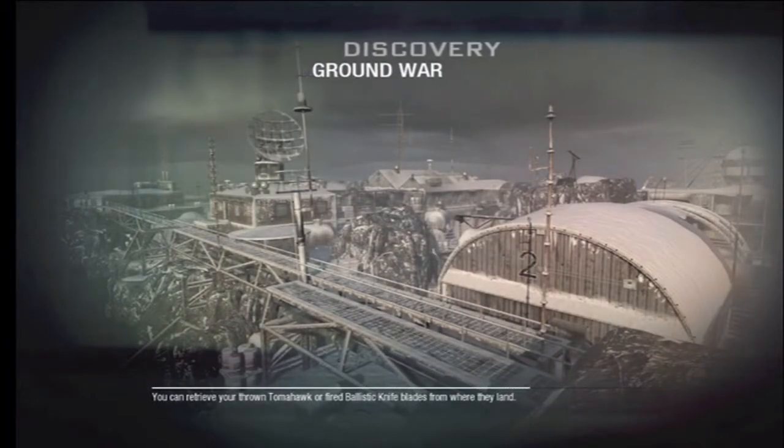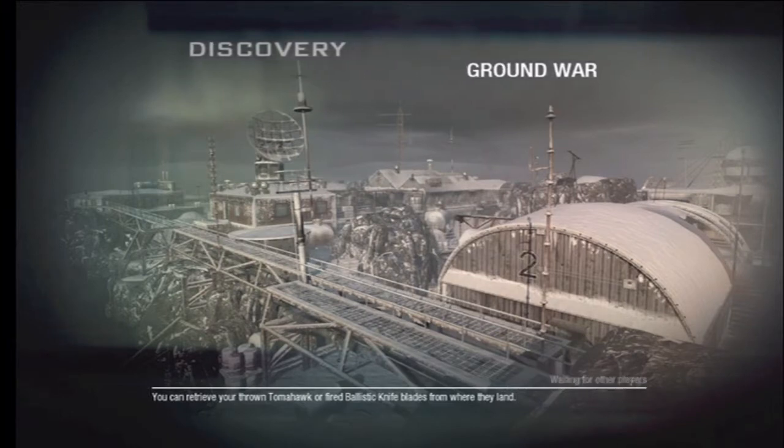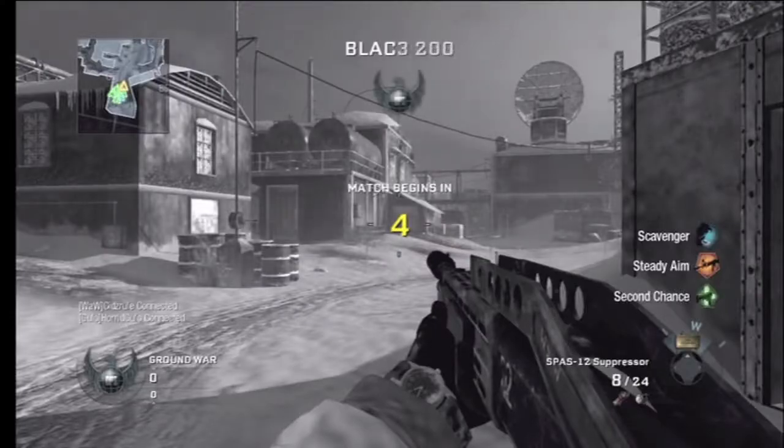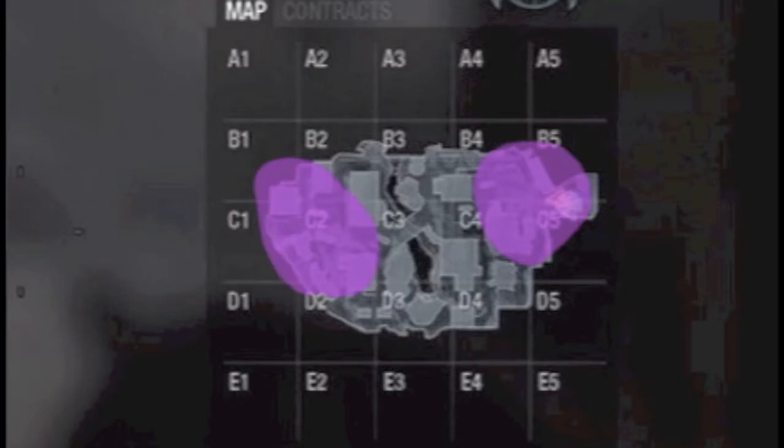Hi guys, this is Kids Rule once more, another video on Discovering. This is another map from the First Strike map pack. Here's my setup: Spaz, tall signs, and right away looking at the map, it's quite big — I think medium-sized. The two spawns are here.